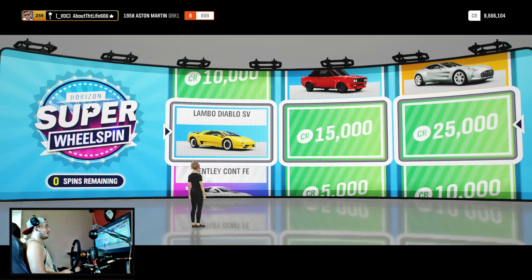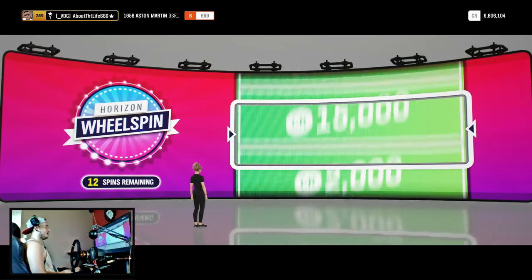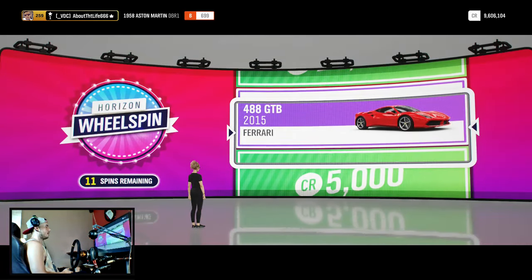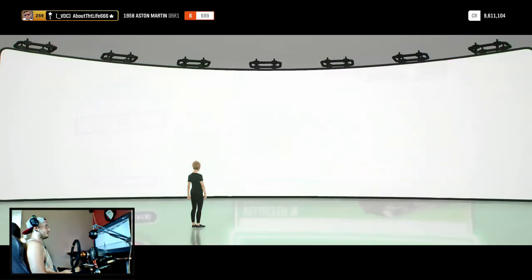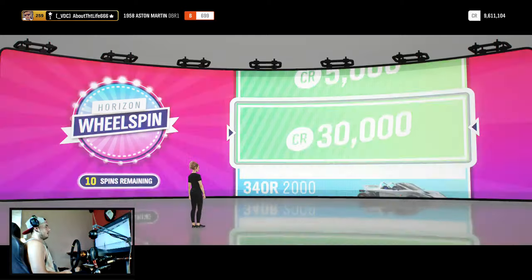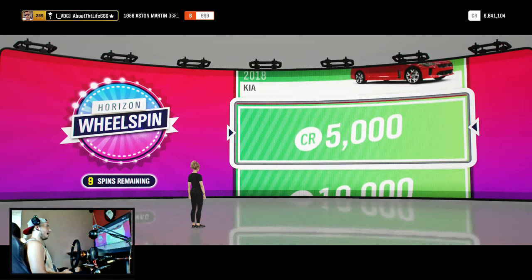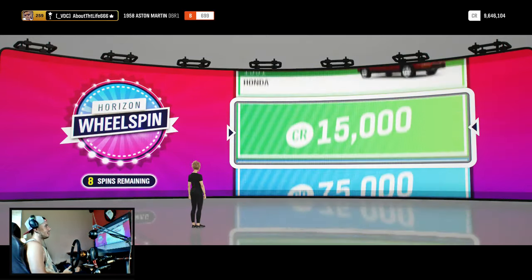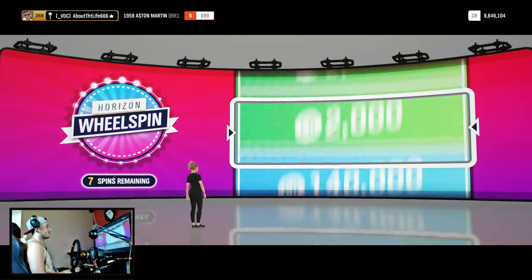That Aston Martin would have been nice over there in the top right — I do not have one yet. There goes my last super wheel spin. Let's see what these regular ones will give me. I don't have a ton of them saved up. I've only been saving these for a couple days. I already have one of those and I'm not really a big fan of that platform for anything — I don't like racing it or drifting it. This is not going so well for these regular wheel spins, and it's just getting worse. Just give me a little something, Forza — I've dumped so much money here in the last couple days. The jacket's kind of cool, but it's still just more clothes.